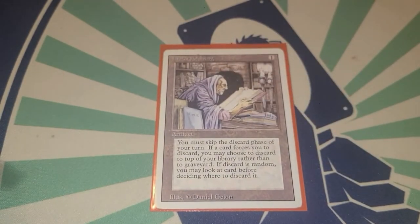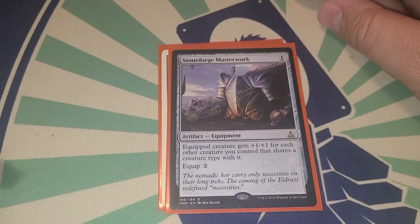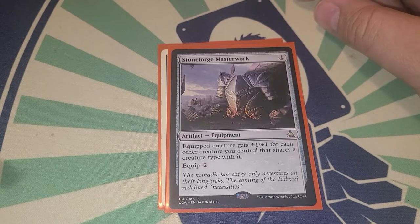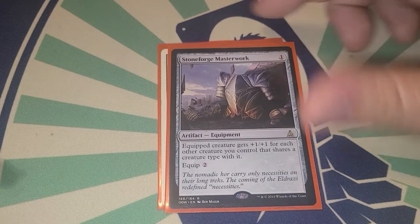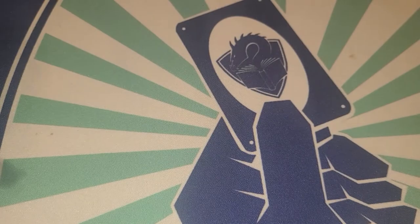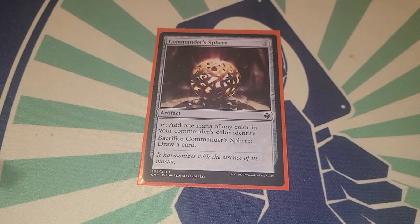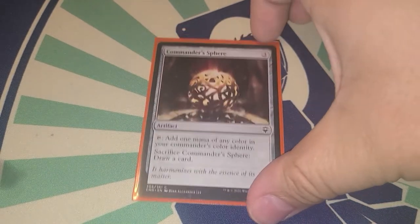For artifacts we have Leng's Library so we don't have to discard. Stoneforge Masterwork — the equipped creature gets plus one plus one for each other creature you control that shares a creature type with it. This is amazing with Brutaclad because we can make all our tokens one type, so whichever creature this is equipped to gets a massive boost. The last artifact is Command Sphere — sack it to draw a card.